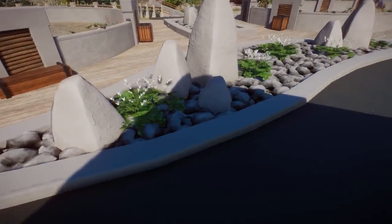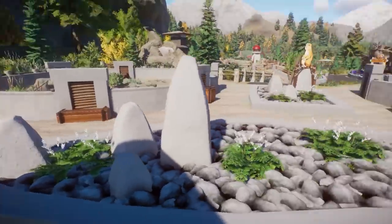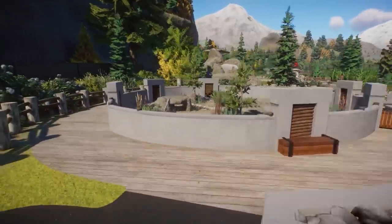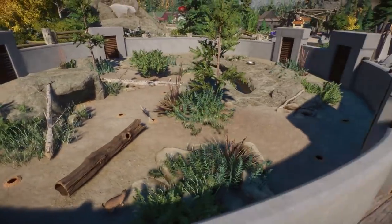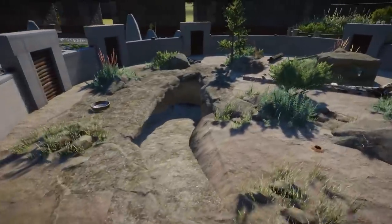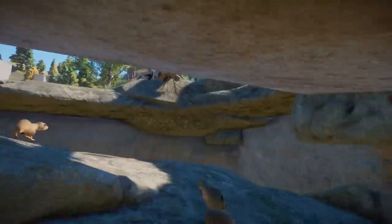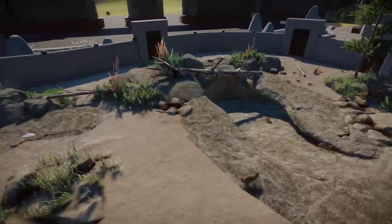Just look at this — I would never think of using the aquatic rocks like this, but I love it, also with these pillars from the African pack. What do we have here? Oh, prairie dogs! This is such a cute habitat. They actually have this path going down — look at this! There's a whole tunnel system underneath the path — that is so cool!